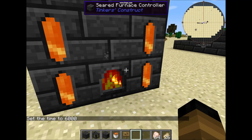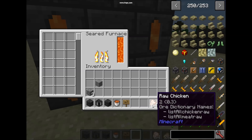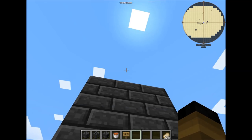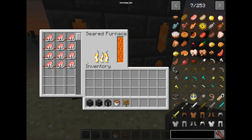Now you'll see the cool part of this furnace. As you can see, we can cook or smelt one stack of food or ores, and it will split by sixteen, sixteen, sixteen, and sixteen. You can have a lot more inside here just by raising the level high. All items that can be smelted or cooked can go inside the seared furnace.